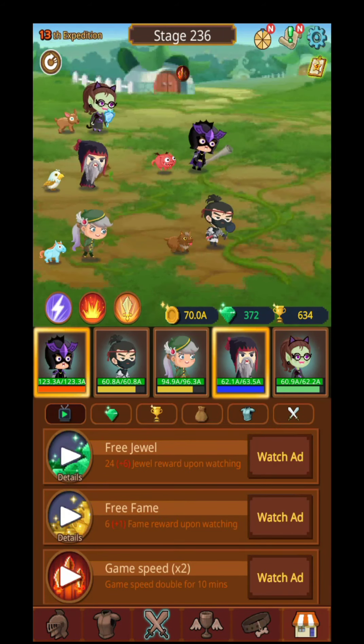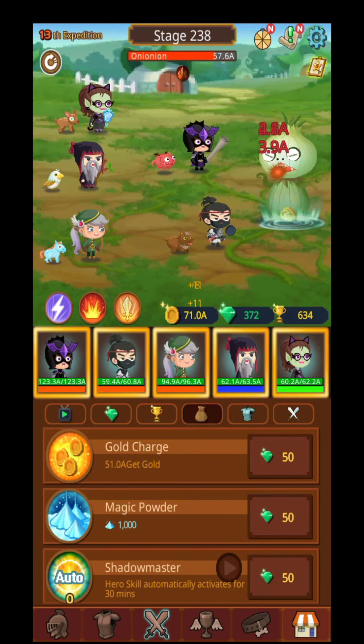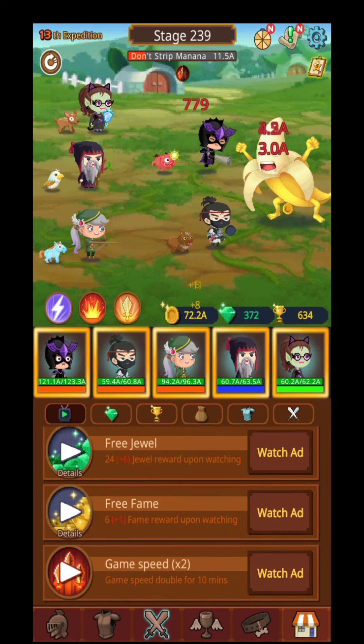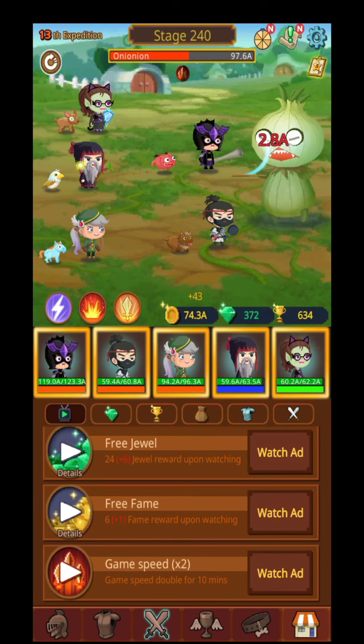By killing the boss I mean you get some gold coins, gems, trophies and so on. Over here is the store — different kinds of jewels, trophies and so on. Here are the ads: you can watch different kinds of commercials and get different kinds of rewards.